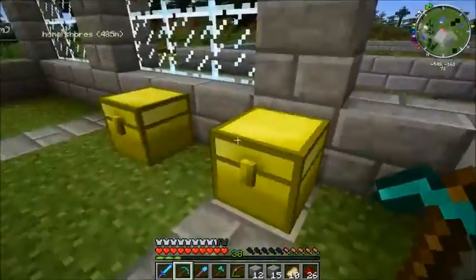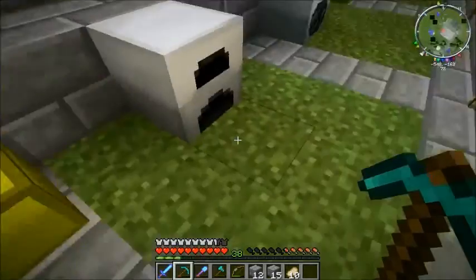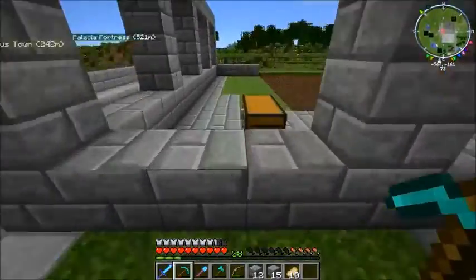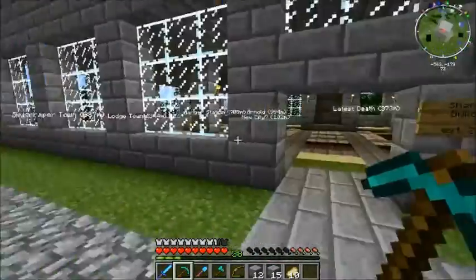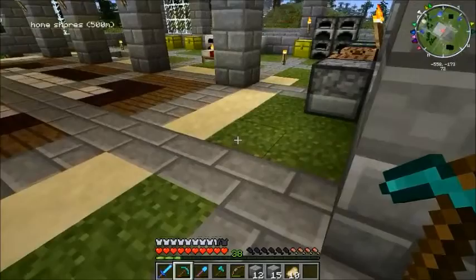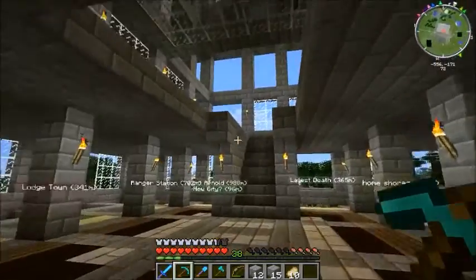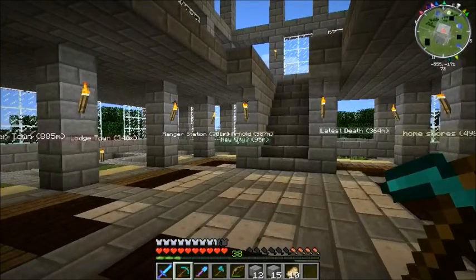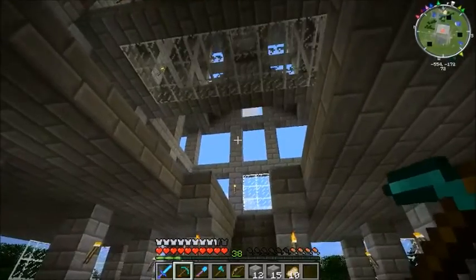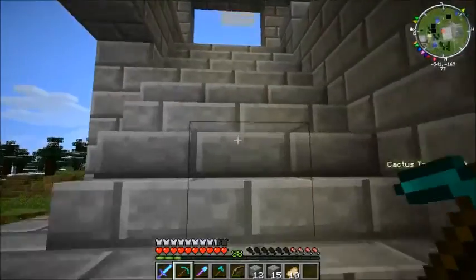Let's put some of this stuff in here. What don't we need? Throw that in there, and that, and that, and that. All the dirt that we've gotten goes in here. That thing's full. What kind of things do we want to decorate this with? I know I want to have some Zycorium on the floor, so I actually have to go back to the main base to get that. I need to put a portal here somewhere, because it will take a lot less time to get from here to the castle through the nether.